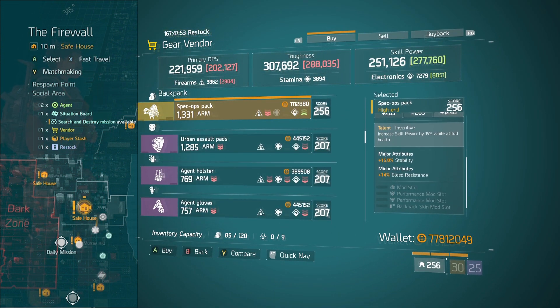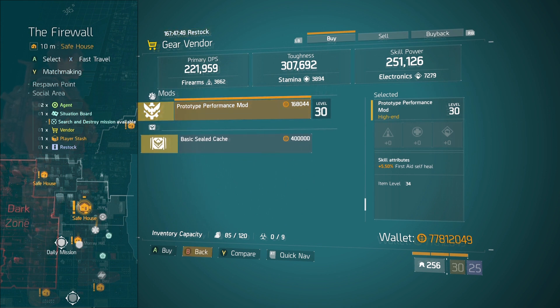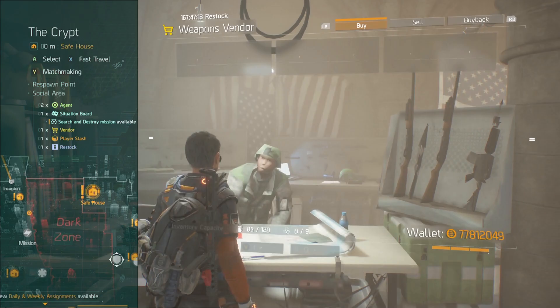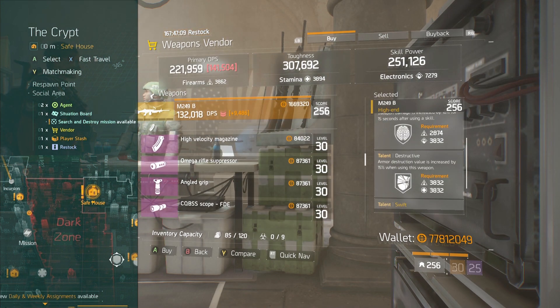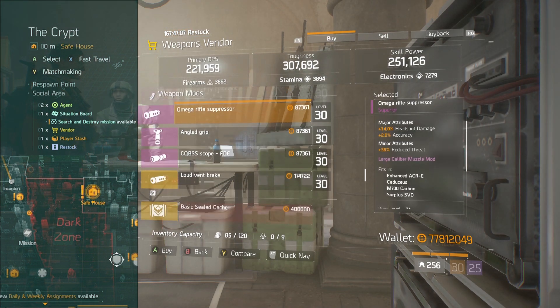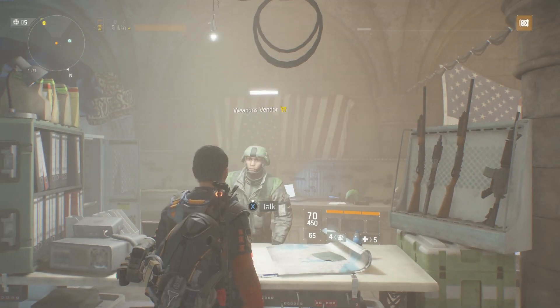Over to the Firewall — pretty decent Spec Ops Backpack, and a crappy Performance Mod. Then finally to the Crypt: LNG, not bad I guess, and a crappy Event League. That's going to do it for the Open World Vendors.